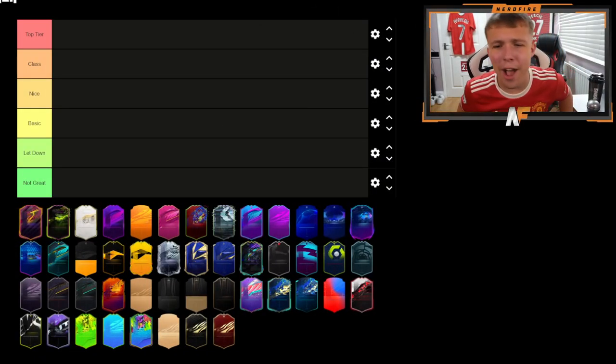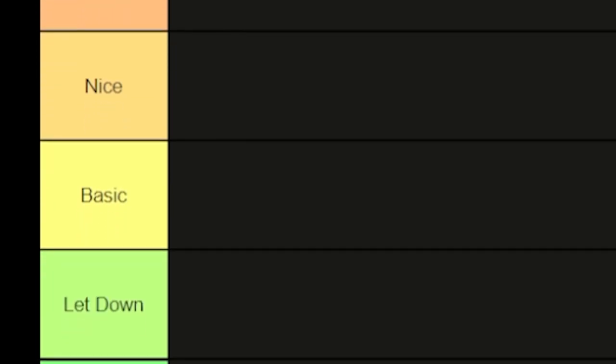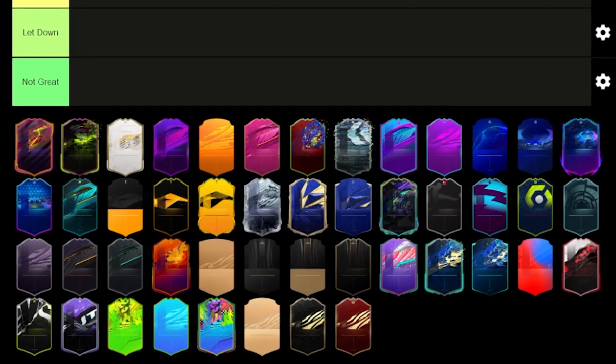Here we are with the card designs — I think there are around about 47 here. The tiers we have are: Top Tier, Class, Nice, Basic, Let Down, and Not Great. Top Tier being the best and Not Great being the worst. The Let Down tier is basically for cards that I feel could have been a bit better — a bit too basic when they could have had more to them.